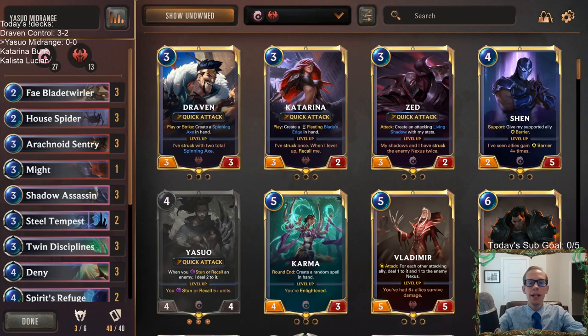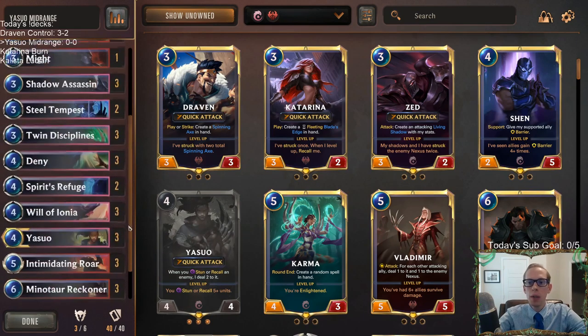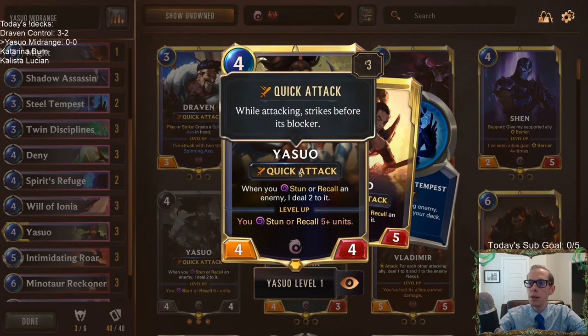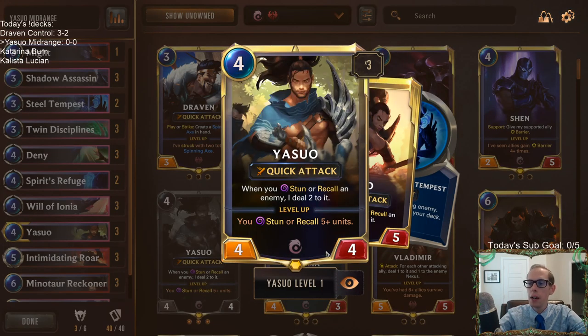Welcome everyone on Twitch chat and YouTube for some Yasuo midrange. Let's bring back our Yasuo deck now with the new patch. Patch 9-4 has upgraded Yasuo — he used to be a 4-3, now he's a 4-4, adding that extra point of toughness.